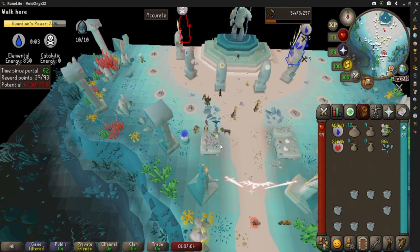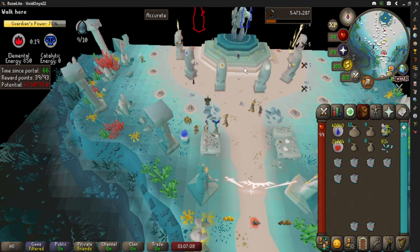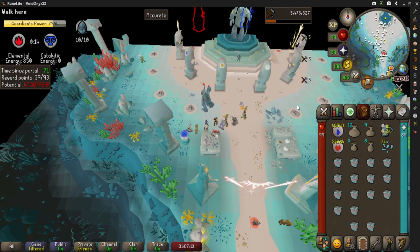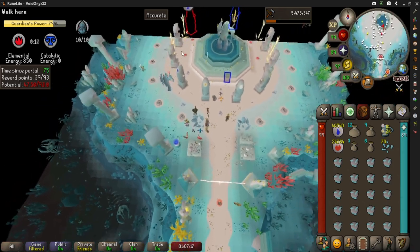If you get a weak cell you can put it in there if you want, but it gives you like three points each. I'm still gonna hit max on my elemental.